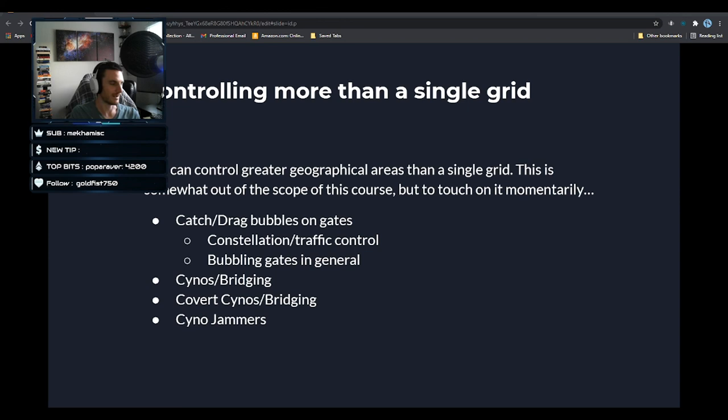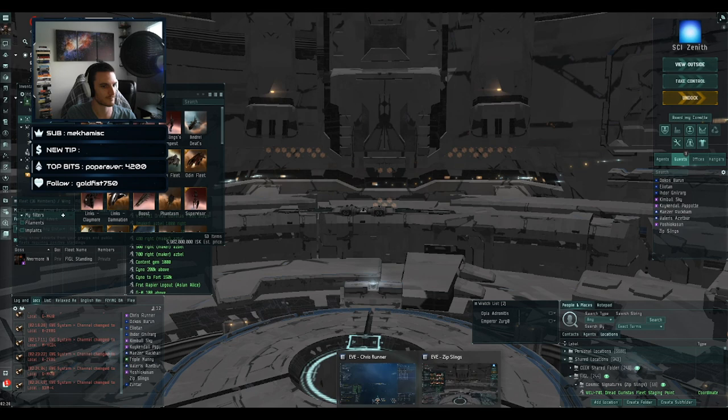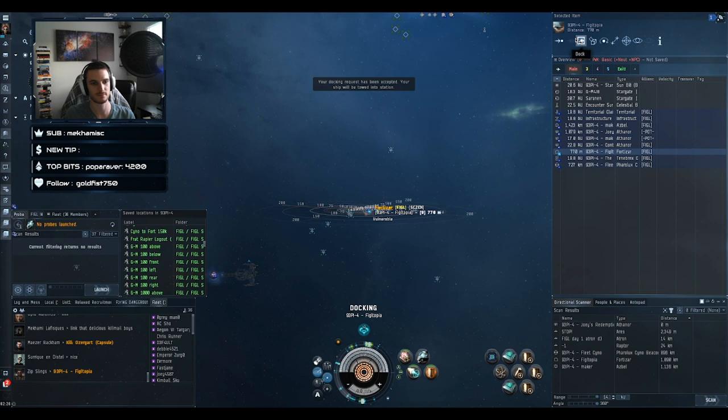Another way to control movement at larger scales in EVE is cynosural fields — cynos and covert cynos — and bridging. Cynos allow titans to create bridges or capital ships to jump between systems and go directly to a particular grid instead of going gate to gate. Cyno jammers can disrupt this — you can cyno-jam entire systems if you own the space, or drop mobile cyno inhibitors to prevent cynos within a certain range. Covert cynos, if I'm not mistaken, bypass both types of jammers.